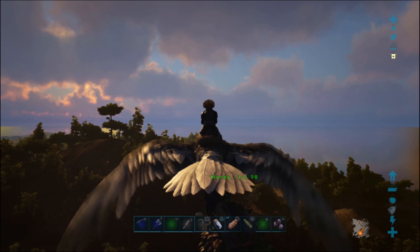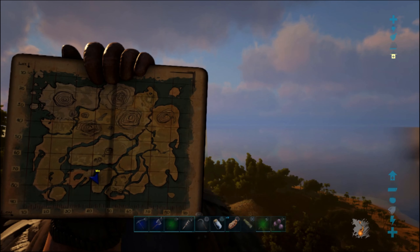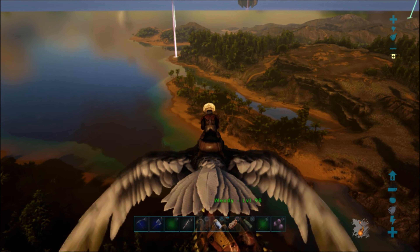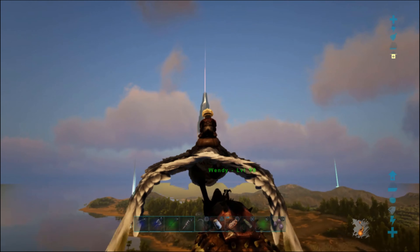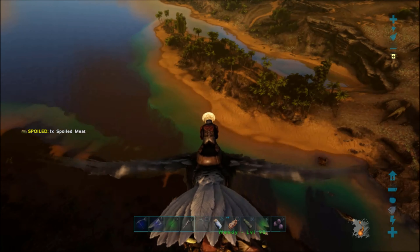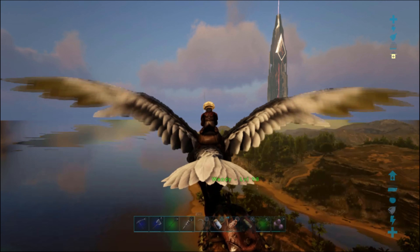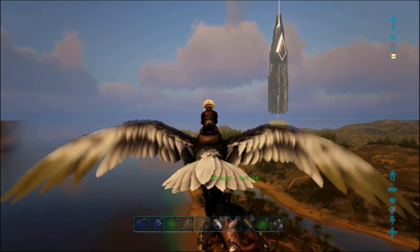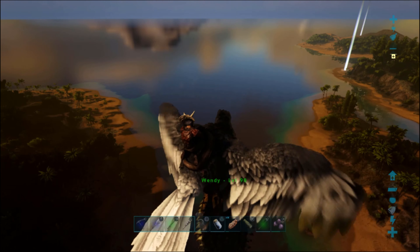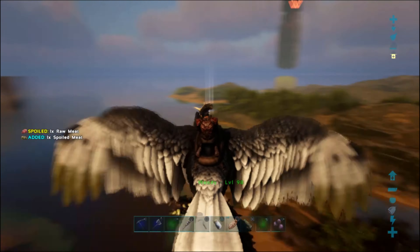Another good location is Herbivore Island, shown at the bottom right of the map. It's an island full of passive dinosaurs, so it's not really a danger to you. It's actually a good place to tame an ankylosaurus to mine metal, and it also has some good metal ores there that you can just walk around and gather. If you plan on heading over to Herbivore Island, I suggest using either a raft or a decent flyer, because you have to watch out for things in the ocean such as whales and sharks attacking your boat.